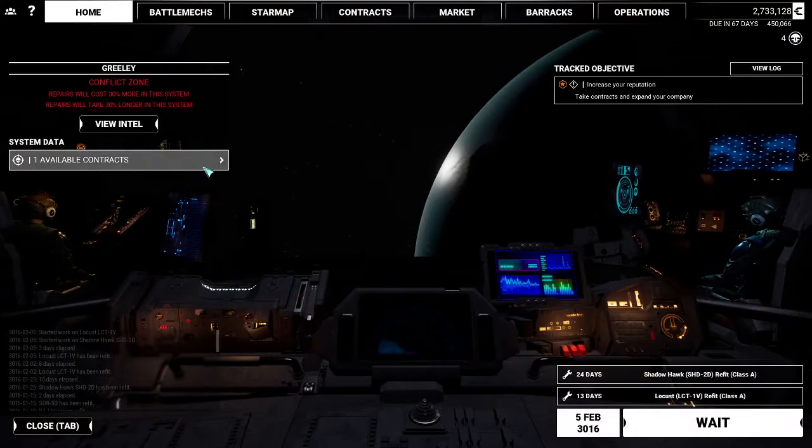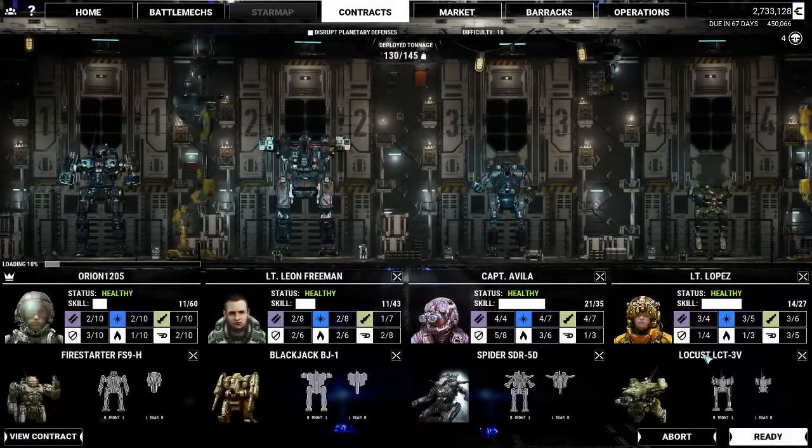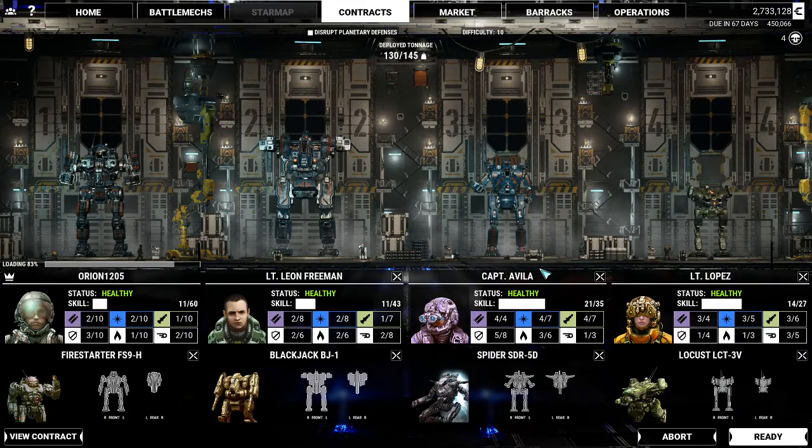Let's go to this contract — we're going to dig right in. It's a raid. We have five, so we're going to take all. We have a potential payout of 380,000 C-bills. We're at 135 tons out of 145, which is okay. We're going to use it and get going.